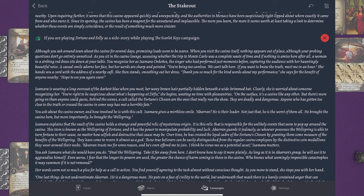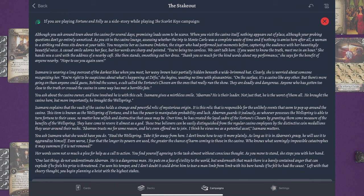Although you ask around town about the casino for several days, promising leads seem scarce. When you visit the casino itself, nothing appears out of place, though your probing questions don't go entirely unnoticed. As you sit in the casino lounge, a woman in a striking red dress sits down at your table — Isamara Ordonez, the singer who had performed just moments before, capturing the audience with her hauntingly beautiful voice. Her words are sharp and pointed: 'You're being too careless. We can't talk here. If you want to know the truth, meet me in an hour.' She hands you a card with the address of a nearby café.